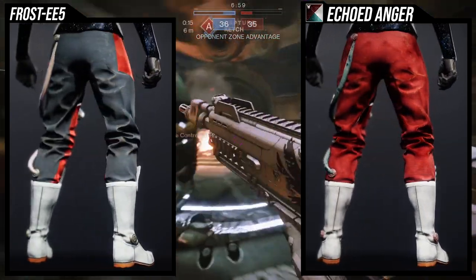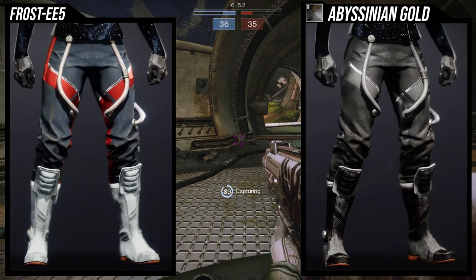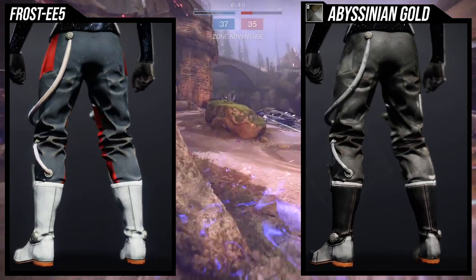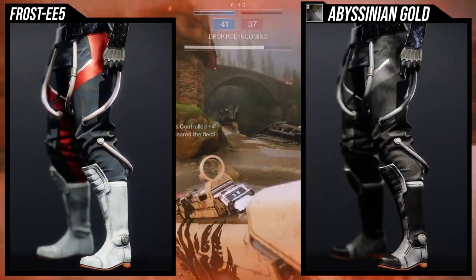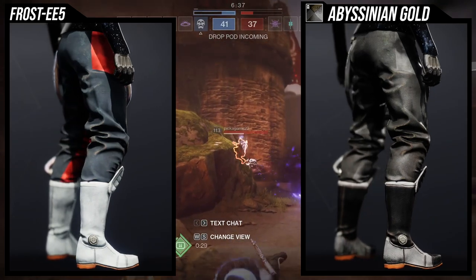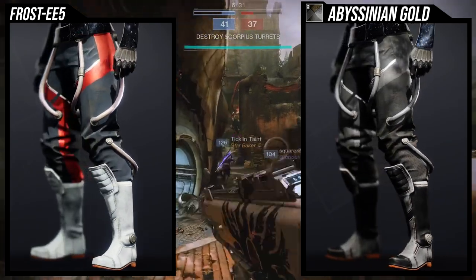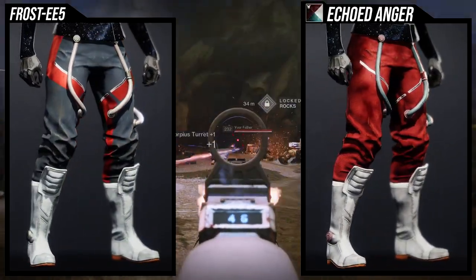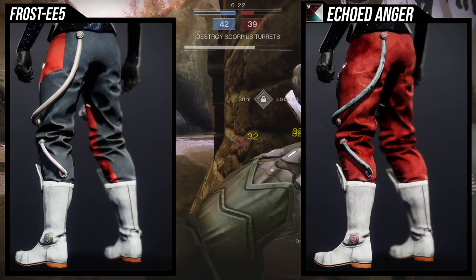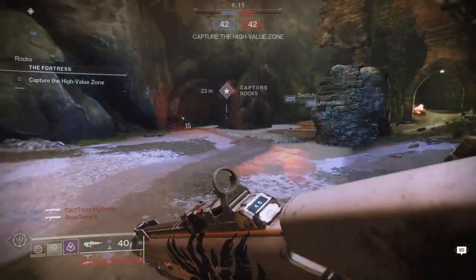As for shaders, Echoed Anger looks really really cool with it. It kind of camouflages the already-red coloring and you just see those silver lines — I think that's super dope. The two pipes on the right leg kind of ruin it though given the asymmetry. Abyssinian Gold looks pretty cool as well; the red stripe does change color, but unfortunately the rubber soles on the boots don't change color, and that bugs me.